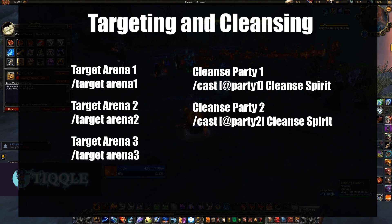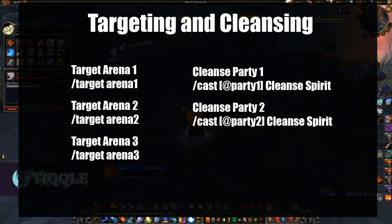The next type are targeting macros — arena targeting macros, which are pretty simple: slash target, space, arena, then the number one, two, or three. This makes it so you don't have to click the target; you just press the key and it switches your target to that person. I also have two macros for cleansing — one for cleansing party one and one for party two — so I don't even have to target them to cleanse a curse.